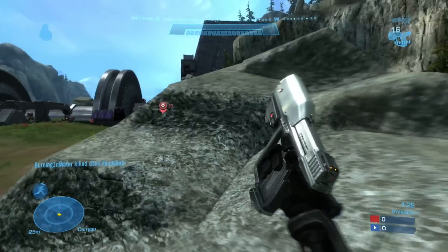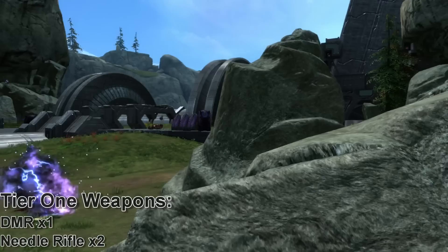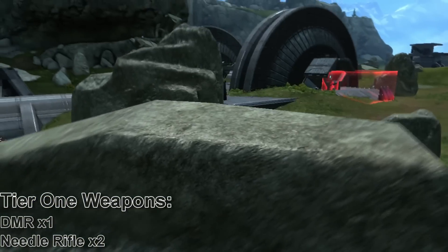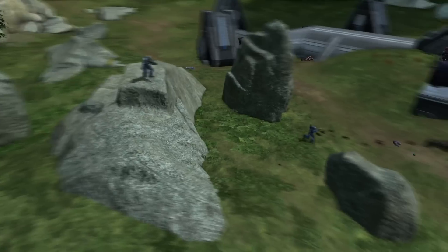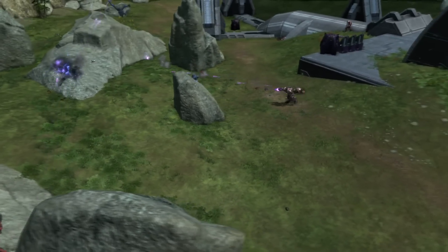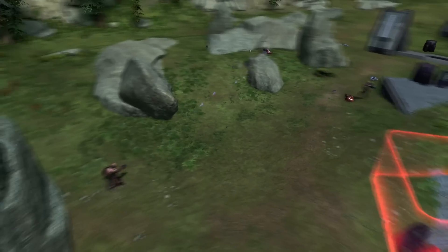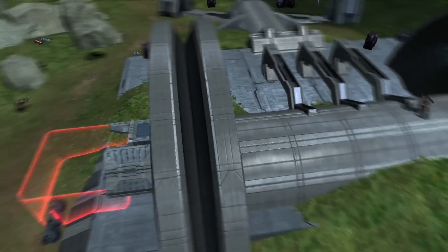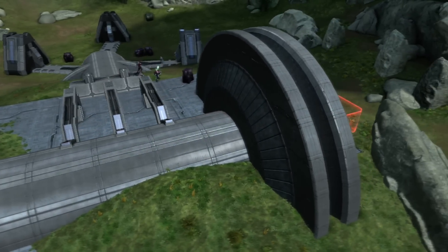You can definitely tell in this invasion map that he incorporated some of those big team battle elements. Usually in an invasion, especially tier 1, you'll see a lot of close-range battles with the assault rifle and the plasma repeater as the primary weapon. But on tier 1 here, you can definitely see that this is more of a Magnum Needle Rifle map, and even Needlers every now and then. It definitely plays along sight lines more so than other maps.